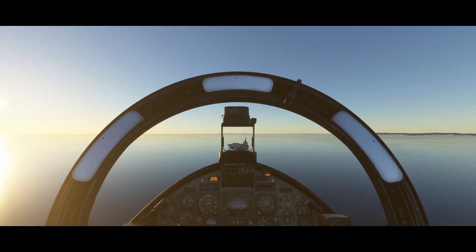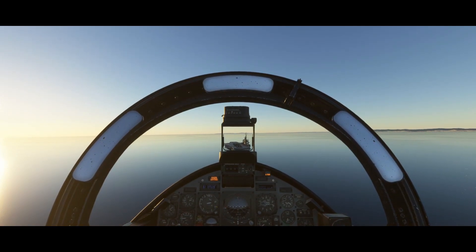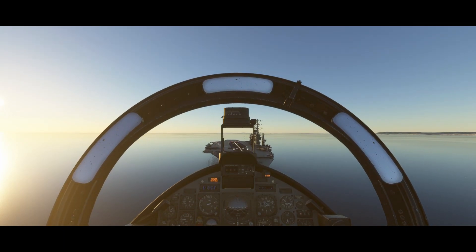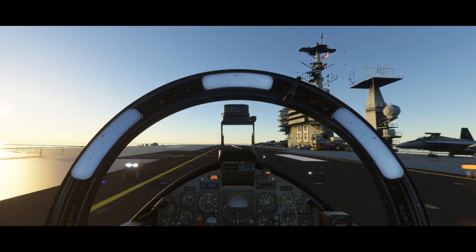The runway length is 239 to 269 metres long, so it's really not long. Deploy all your flaps, spoilers — whatever you've got to slow your aircraft down and increase your drag. It does become a lot easier when you've got low fuel, so maybe burn some of that fuel off before coming in to land.